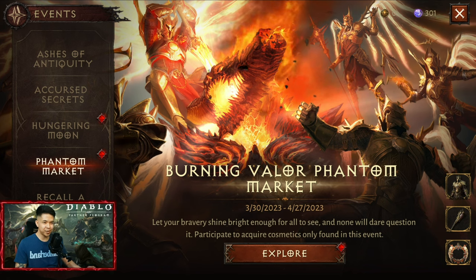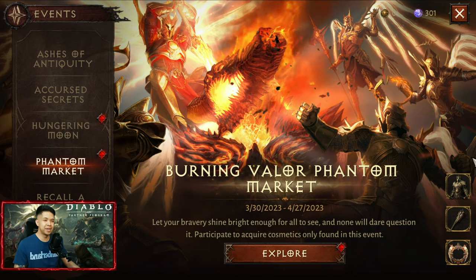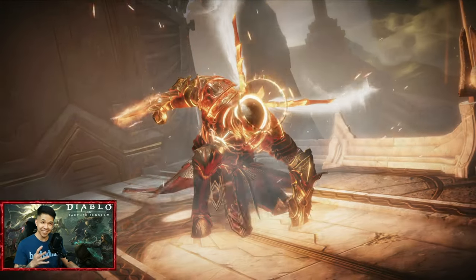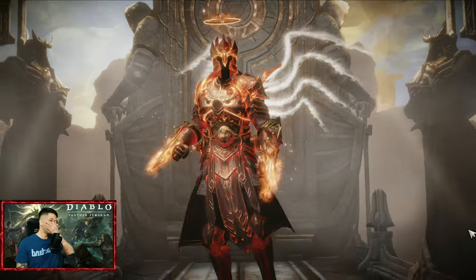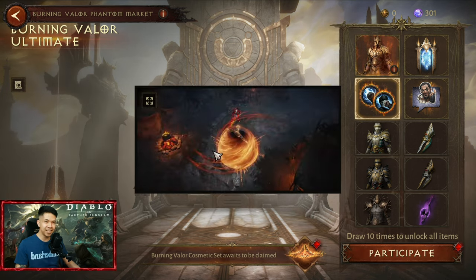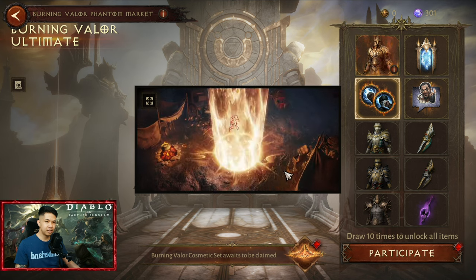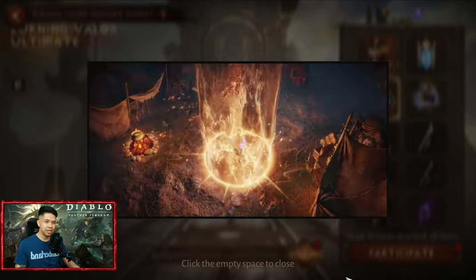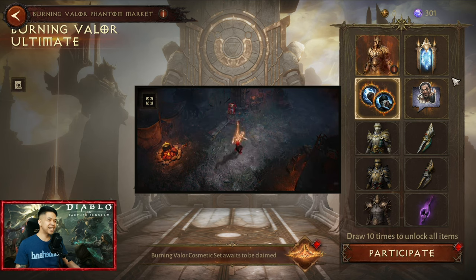Hello guys, it's me again, Kill Switch. Today the update is finally over and there is a new cosmetic — the Burning Valor Phantom Market. Let's explore this one, I'm so excited! Look at that, oh my god, a lupet! Oh my god, the wings — OMG this is the ulti! If you bought the costume, the cosmetic style of the ulti will also change.